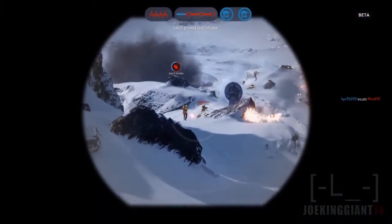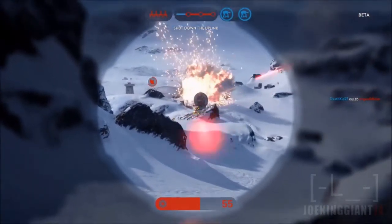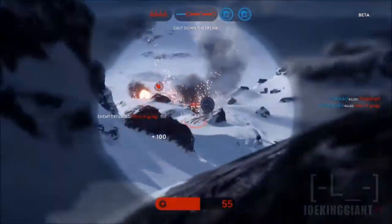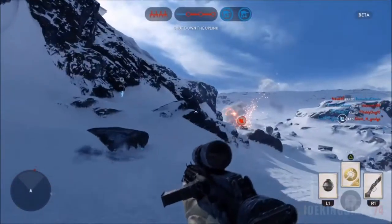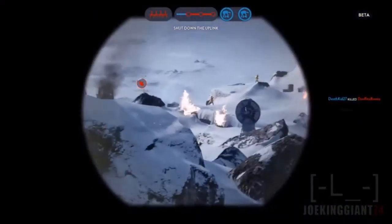It's gonna be very chaotic, just super crazy. So yeah, 20 versus 20 — the walker, you gotta defend it. And the way you can defend the walker is by preventing the rebels from connecting the uplinks.